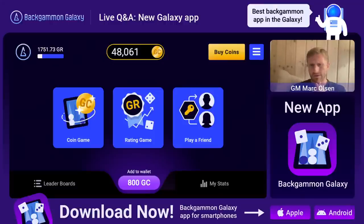Edward Collins asks if there are advantages to using the app versus the web browser. It's exactly the same app - the only thing is you can't buy coins yet in the web version. You have to go to your iPhone or Android to do that.